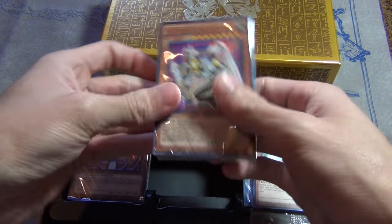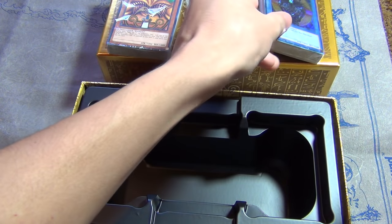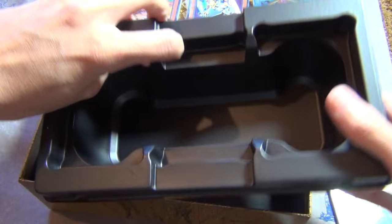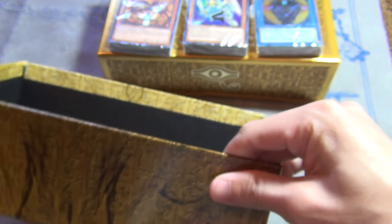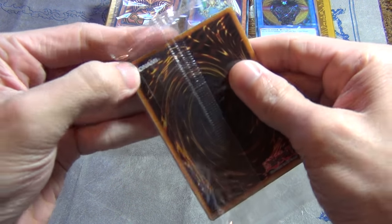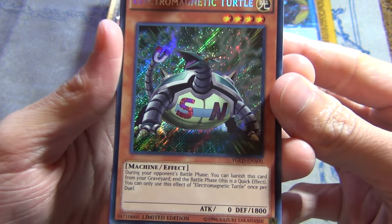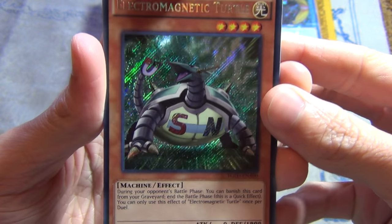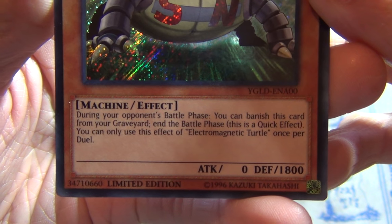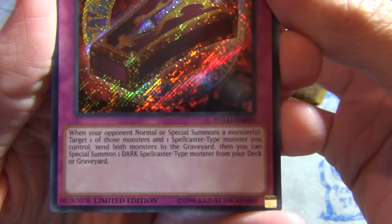Alright, first things first — we get promos, then we got Yugi's Exodia deck, his battle city deck, and his gadget deck, all coming in a nice box. Okay, there's nothing else in there. So promos — the first card is Electromagnetic Turtle. Been waiting for that card for too long; it's kind of too late now, but it would have been cool in Dolls format. It's kind of like a Battle Fader-type thing when it's in the graveyard. Then we got Dark Renewal.